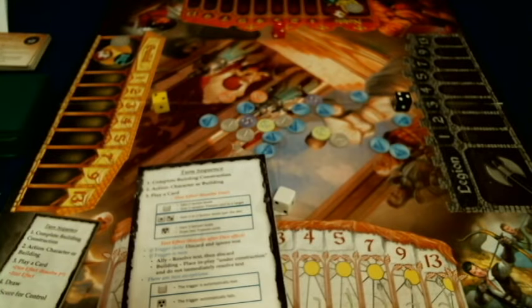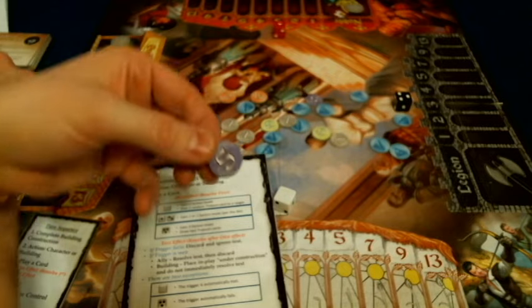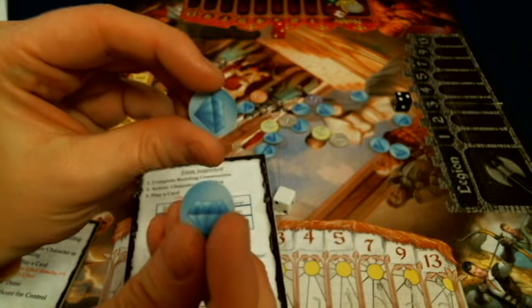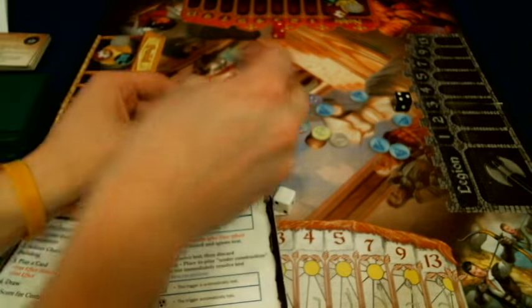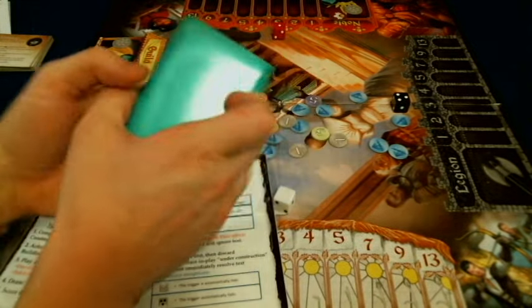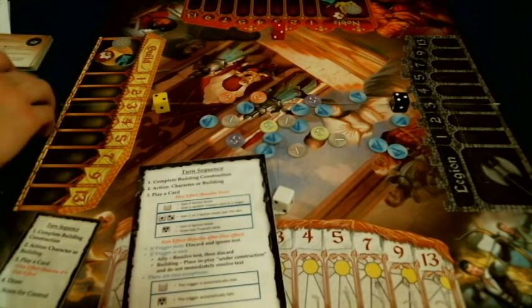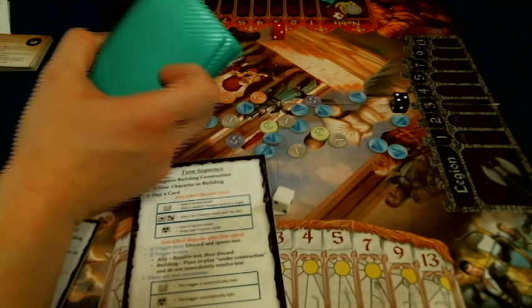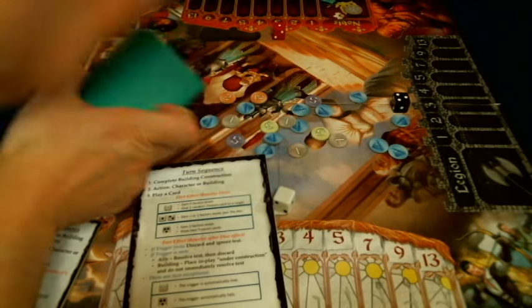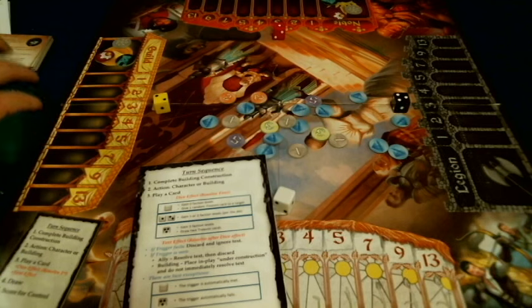In Council of Blackthorne, you are going to be playing as someone underneath the king, trying to gain the most victory points in a variety of different ways. Victory points come in increments of one, two, three, and five, and they are going to be secret, so you're never actually going to know exactly how everyone is doing on victory points. Along the way, you're going to gain these green cards, which are treason cards. They'll come in increments of zero, one, two, and three. At the end of the game, whoever has the most treason cards is going to have their head chopped off — they automatically lose the game, regardless of victory points.